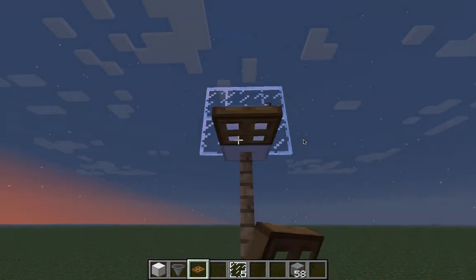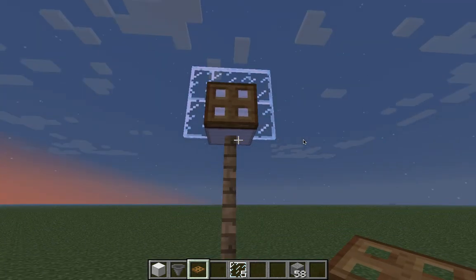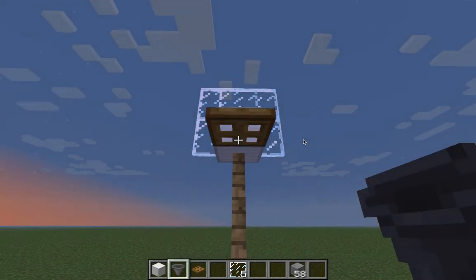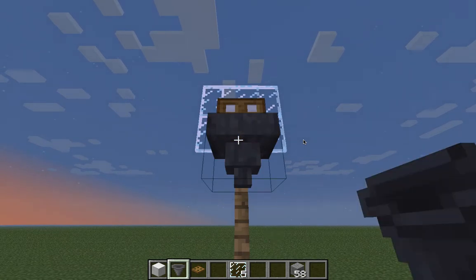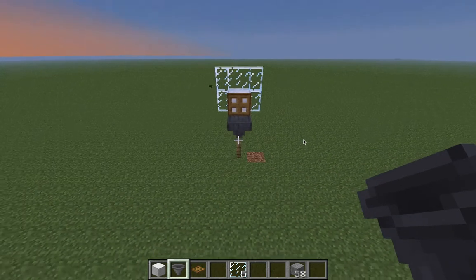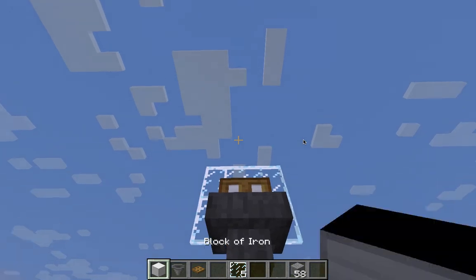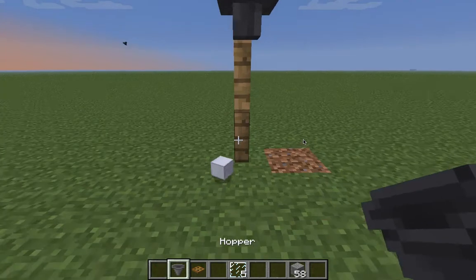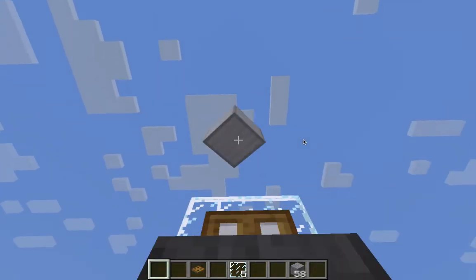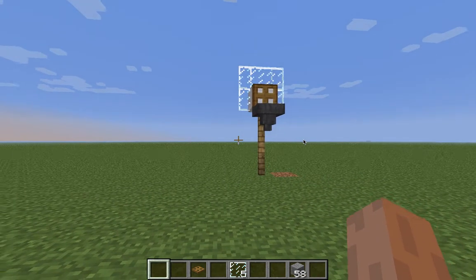Put the trap door on the bottom, do it like this, close it, and then put a hopper in the bottom. Press shift, place it, and there you go. Now you can play basketball with your friends — whoever scores the most goals wins. And that's how you do it, see you later!